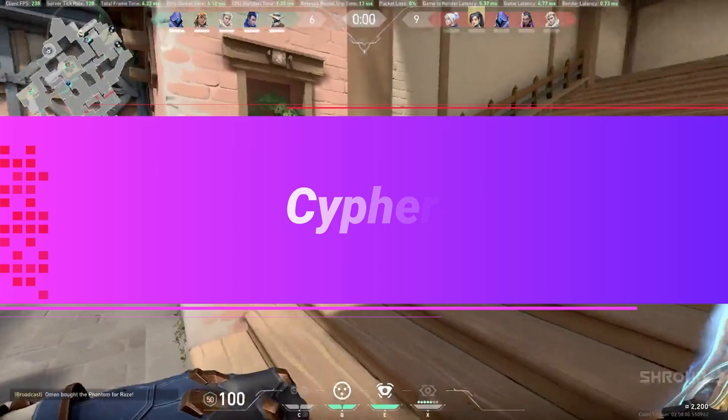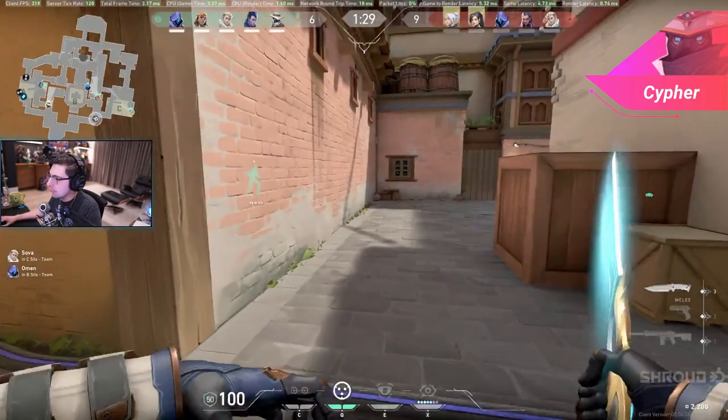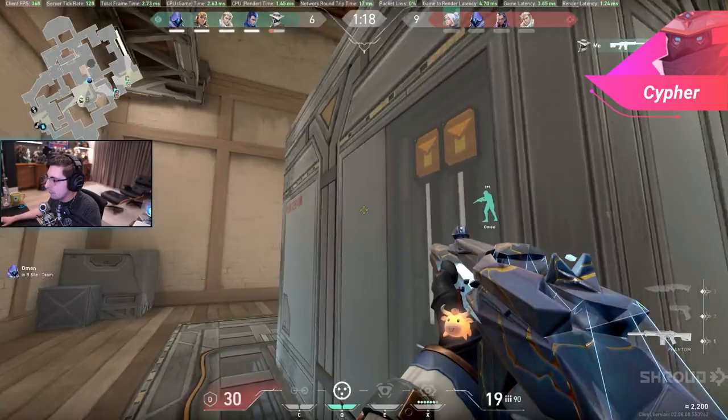Because of this, Cypher really shines on the defender side, however he still has his uses on the attack side as well. On the defender side, you want to always start off with setting up a good defense before the round starts. First, pick a site to defend. In most maps, Cypher does well on the B sites, with the exception of Icebox, however he isn't limited to just that and can be flexible. Now that we've picked the site, we want to set our traps in common areas that the enemy is going to try to push through.